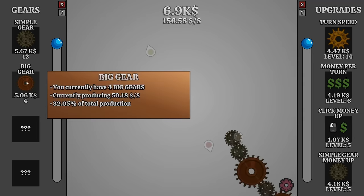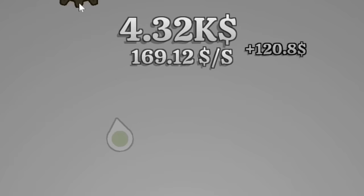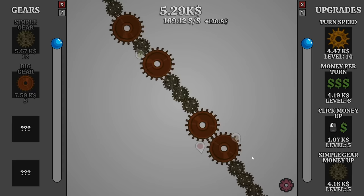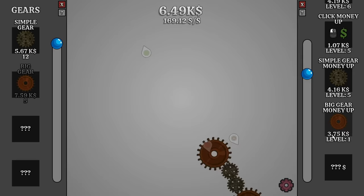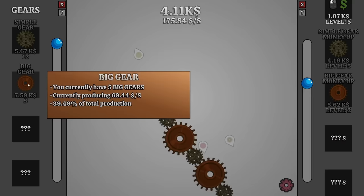We can catch up even faster if we increase the turn speed. And we are once again at the point where my clicks mean absolutely nothing, so let's just increase the money per turn. $156 a second now. And then if we put a big gear lined up like this, we're approximately one screen size away from the device. You can see the edge of it right there. We can also afford better money from the big gears, so we'll do that. Now they're giving a nice amount of production and are responsible for 40% of production.